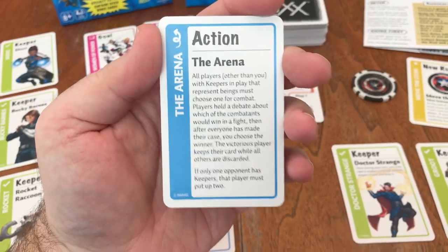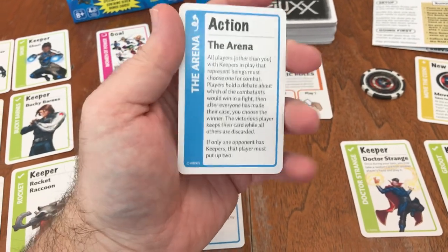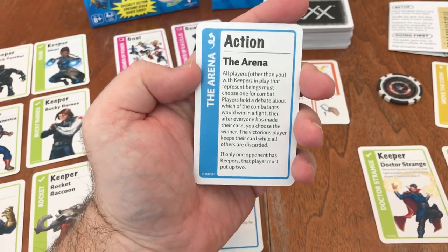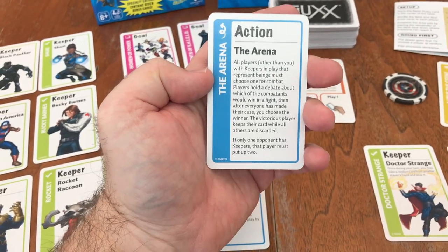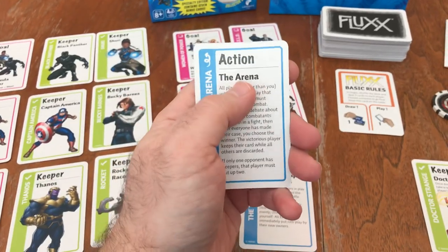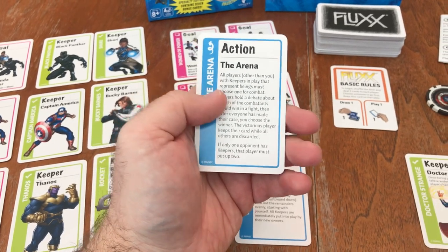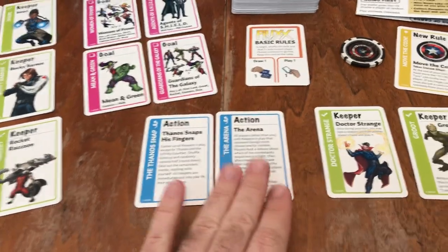This action is the Arena — the other action card that is really cool and makes this game fun to play. Basically you have this idea of choosing one of your keepers, one of these superheroes, to go into the arena, and then there's a debate on who's going to win and why and that sort of thing. I really, really enjoy that — it makes it fun as well.